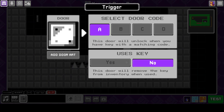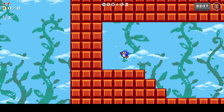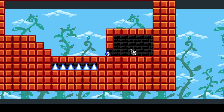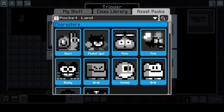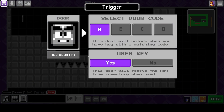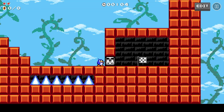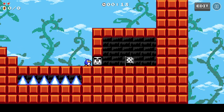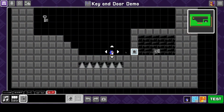Another thing you can do — what you probably saw in our preview video — is you can add door art. It's almost like a layer on top of the door. So I add a block here to be the door art. When I hit test, there's kind of an artwork overlaid on top of the door. Grab the key and now it flickers and it's gone. That is how you set up the basics of a key and a door.